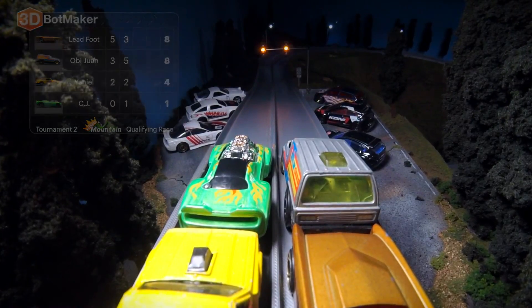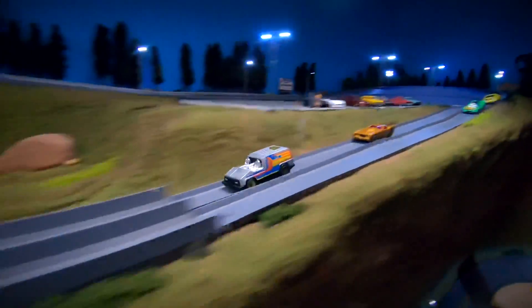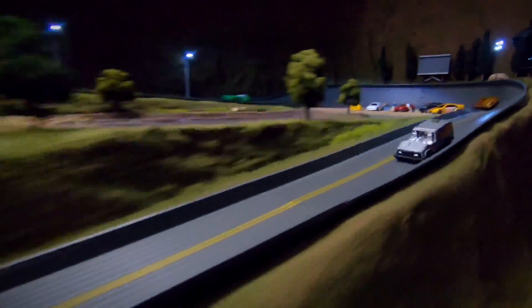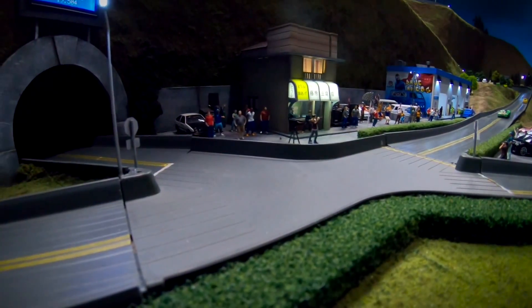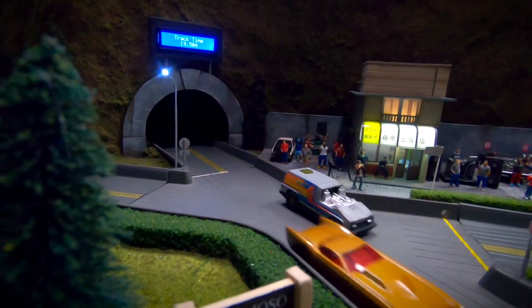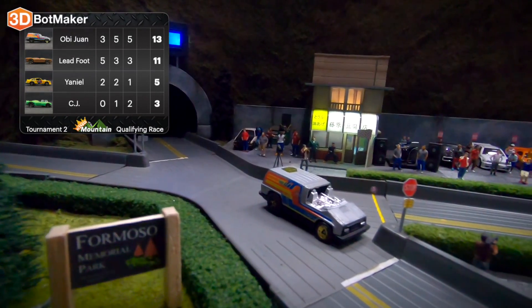Here we go with race 3. We've got Obi-Wan and CJ starting off in the front row. Right now, the race seems to be between Ledfoot in the Governor and Obi-Wan in that van. Obi-Wan out in the lead again. Let's see how he handles the corner. Ledfoot currently in second. Obi-Wan taps the sidewall but straightens it out right away. He's approaching the final corner — clean out of that corner. And Obi-Wan will pick up his second win, putting him in the lead with 13 points. Ledfoot in second with 11 points. Yaniel with 5, CJ with 3. Those two are really out of this race.